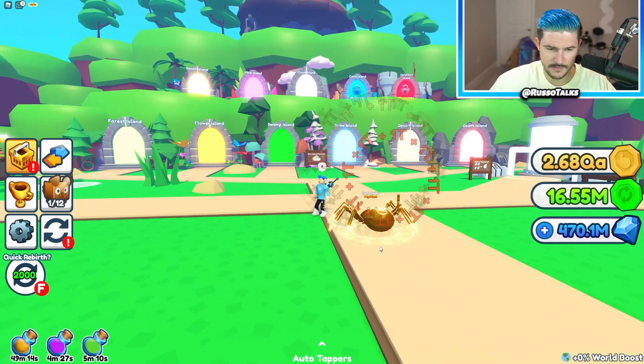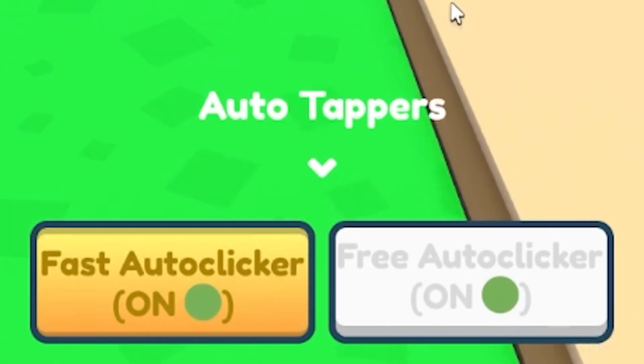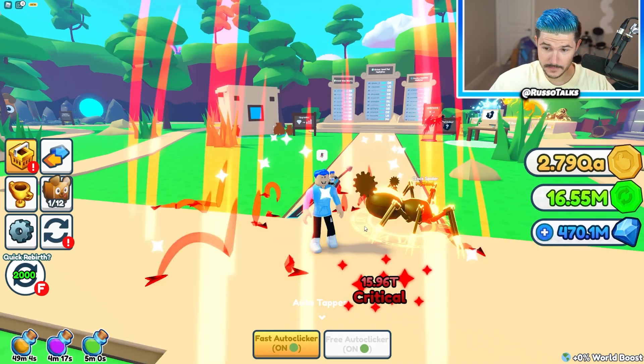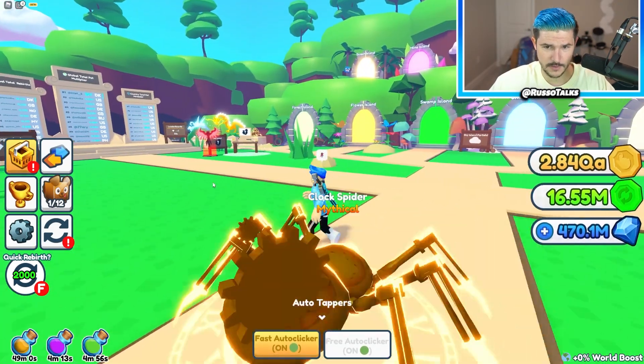The ranks are based on how much you tap. I'm gonna put Fast Autoclicker on and Free — I guess both stack. That's pretty cool and you get criticals, so I like that. So we're gonna let them do their thing.